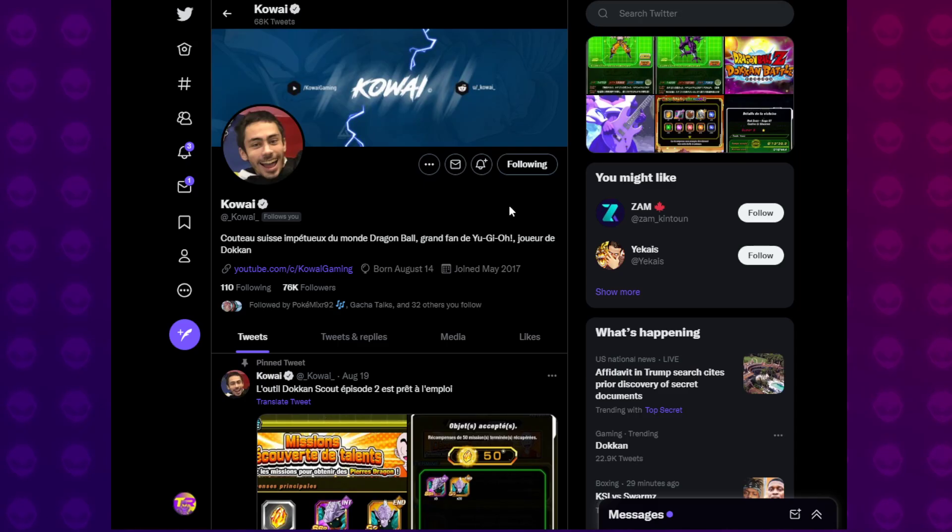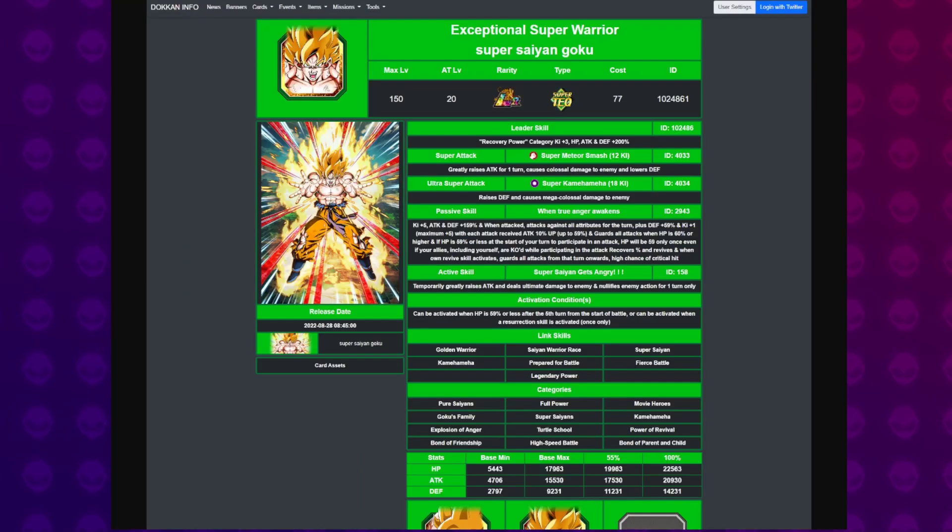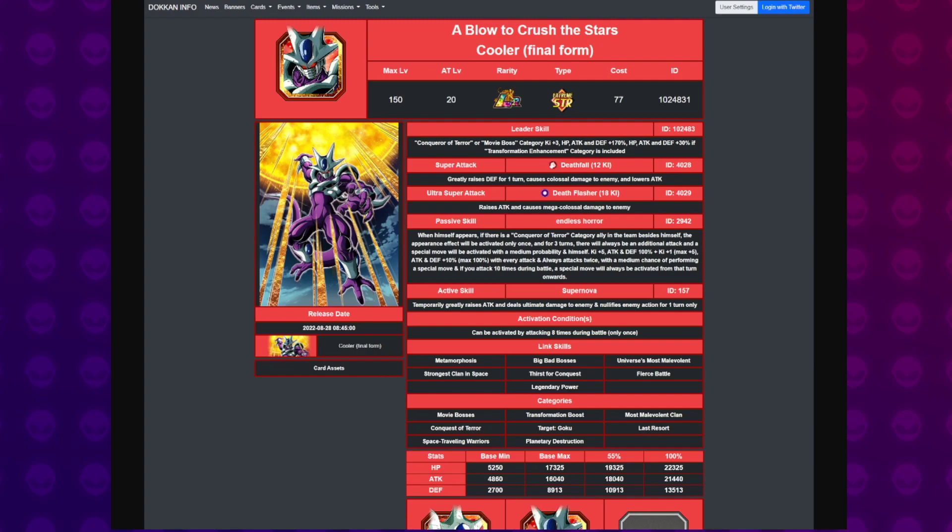If you guys want to see the animations because you just can't wait, I would strongly advise you guys check out Kawai on Twitter — he has the animations out already. I'm not going to watch them; I don't want to see those. I don't want to know what these units do in their passives. I'm going to be saving all that for the actual livestream. Check out Kawai on Twitter, AirDokan — I think there's a few others.